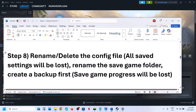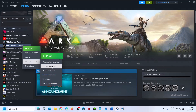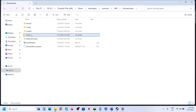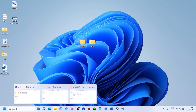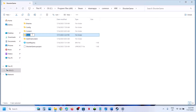Still not working? Rename the save game files — but create a backup first, as you will lose all game progress and have to start from scratch. Go to the same location: ShooterGame, Saved folder. Copy this folder and paste it to the desktop as a backup. Once you have the backup, you can rename this folder, then launch the game and check.